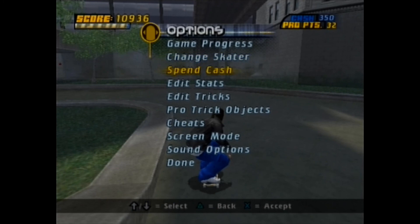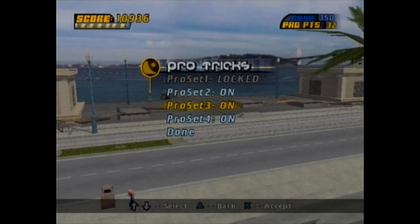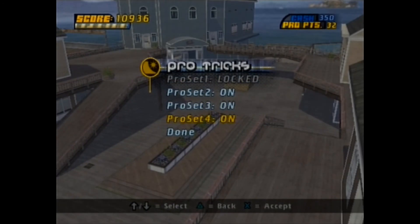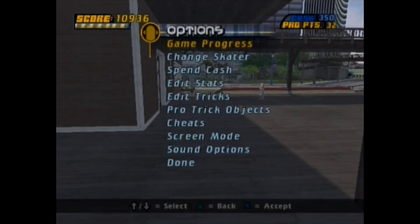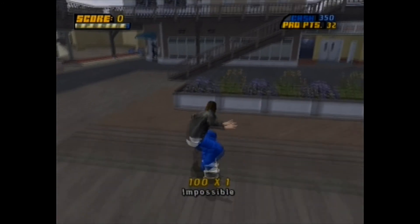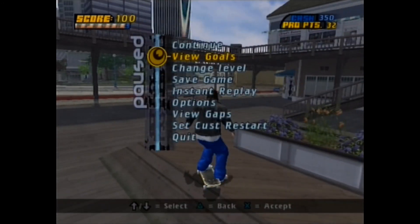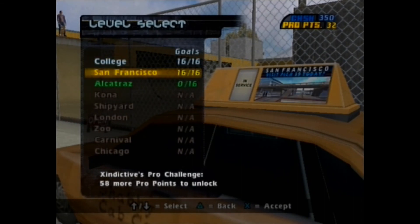There's also something new to the PS2 version only — the pro trick objects. It gives you a set of stuff you can turn off and on, have disappear and reappear. When you interact with one and leave, you'll teleport right over there. This can be useful for certain goals and for cash collection. Anyway, that's it for this part.